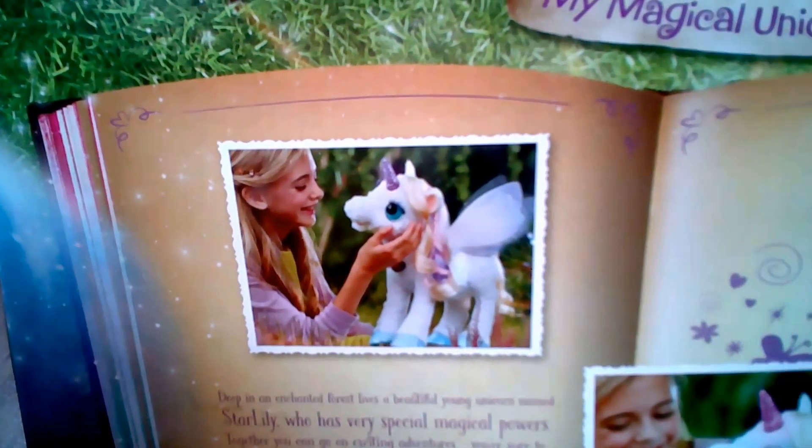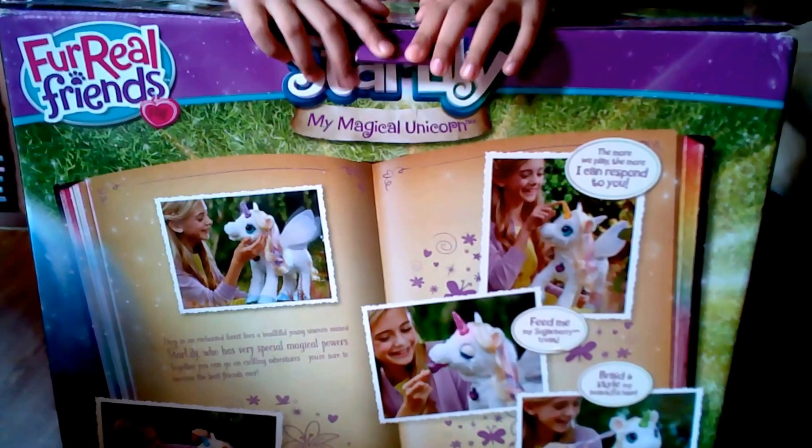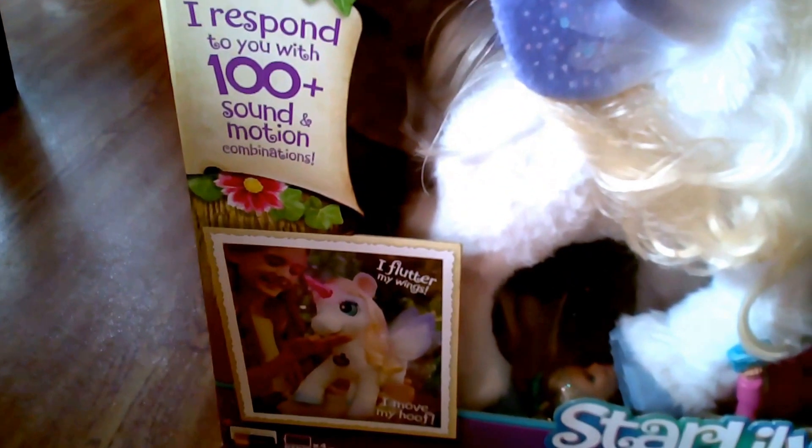Look at the girl playing with Star Lily. You can turn the box now so we can see Star Lily. There's Star Lily. I respond to you with 100 plus sound and motion combinations. My horn lights up in multiple colors and I flutter my wings and I move my hoof.